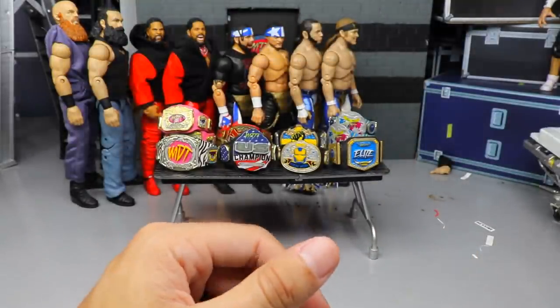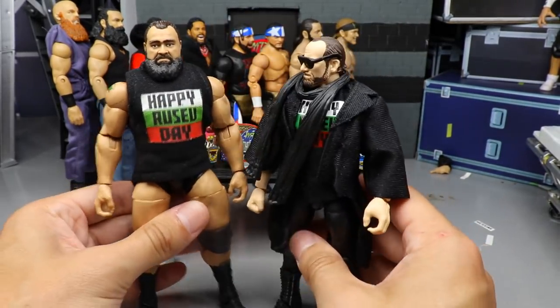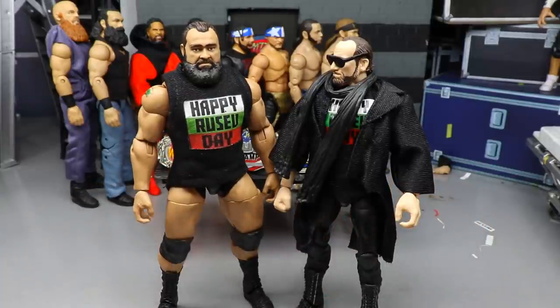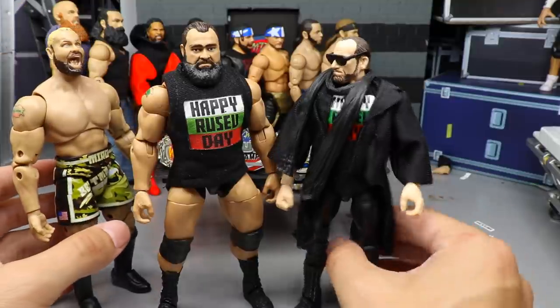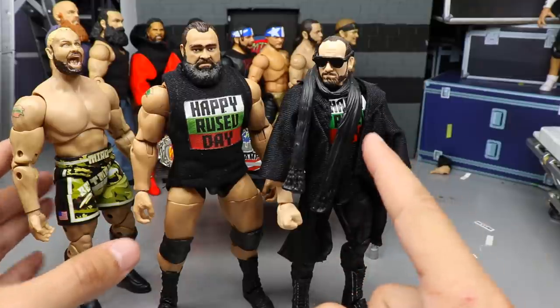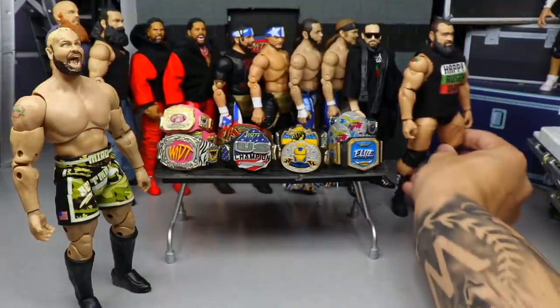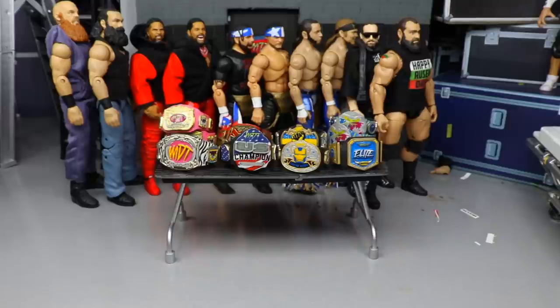This next one might shock you — I'm going with Rusev Day. I know some people will say you didn't put Miro in there, but you could interchange the Rusev and Miro figure if you wanted to — they honestly both are very similar in how they feel in hand. This Aidan English is undefeated as far as poseability. I love the way Aidan English feels in the hand as well. Rusev Day makes my roster for best feel in hand.